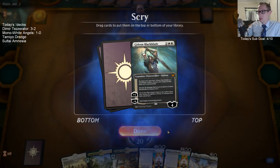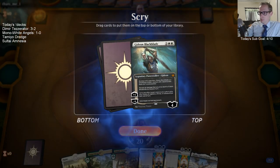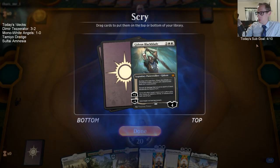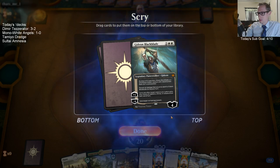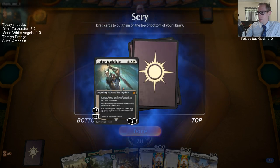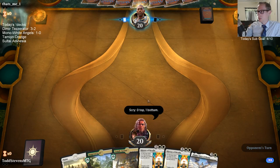We've got double History here. I'm on the draw — blue is draw. If I go History on turn three and History on turn four, do I want Gideon on five? Probably not. Let's see if we find a two-drop.